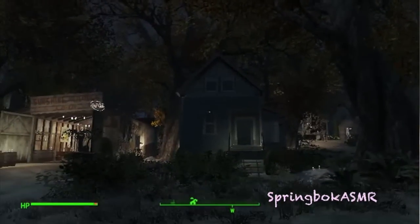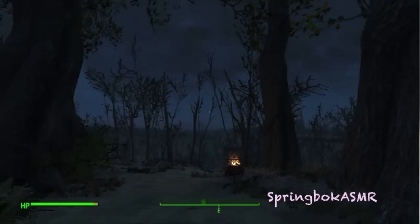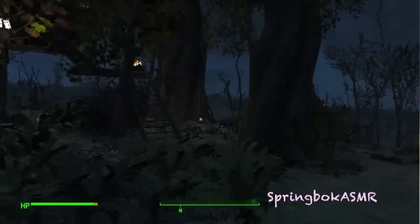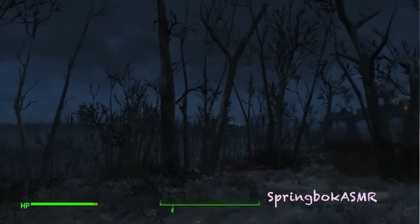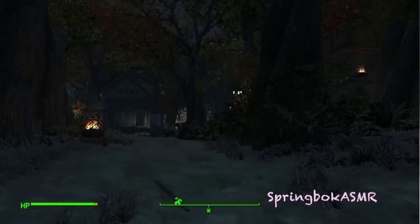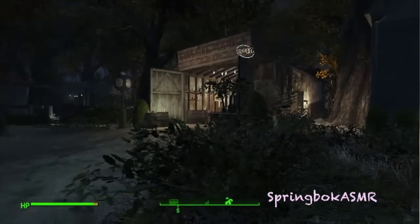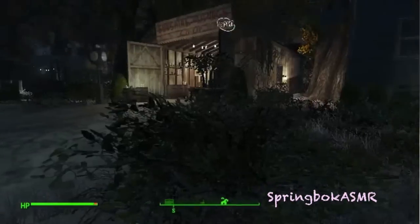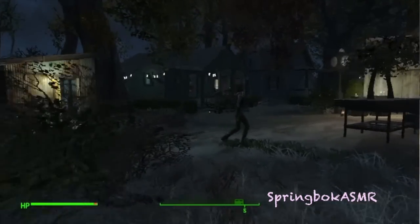Now we're going to take a look at the settlement as we know it today, and I'll be walking around with Kate to help show off the changes we've made. Most of them have to do with replanting and reviving the land and the foliage. As you can see, the rest of the Commonwealth is still very drab and arid, but if we look at the Sunshine Tidings Co-op today, you'll see that it's an extremely lush forest now — the people here really celebrate the greenery, the flora and the fauna.